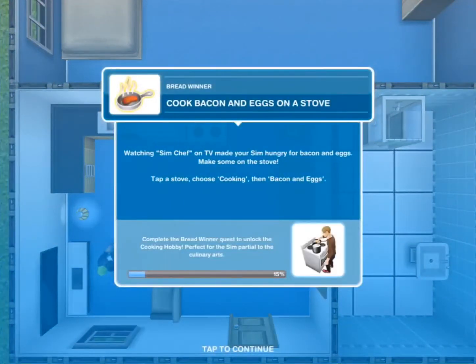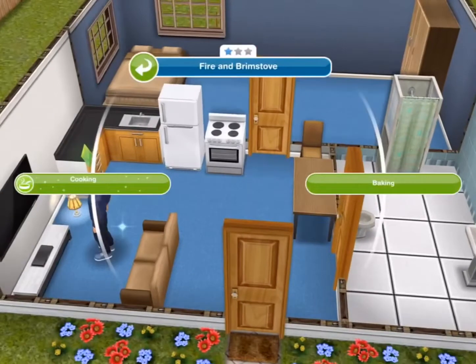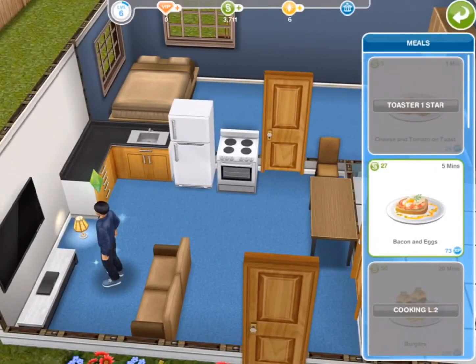Task complete. Cook bacon and eggs on a stove — watching Sim Chef on TV made your sim hungry for bacon and eggs. Make some on the stove: tap a stove, choose cooking, then bacon and eggs. So all we have to do is just tap the stove and then choose cooking and then choose bacon and eggs.